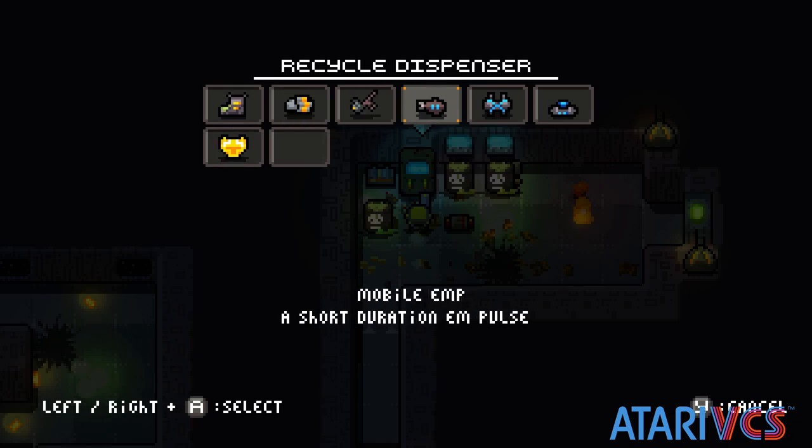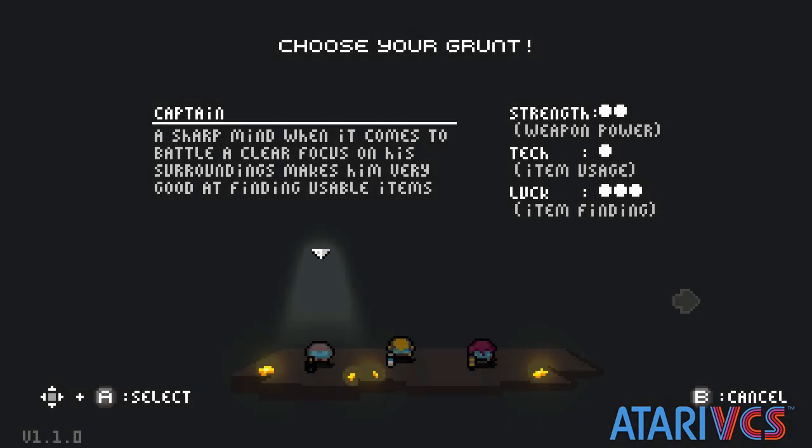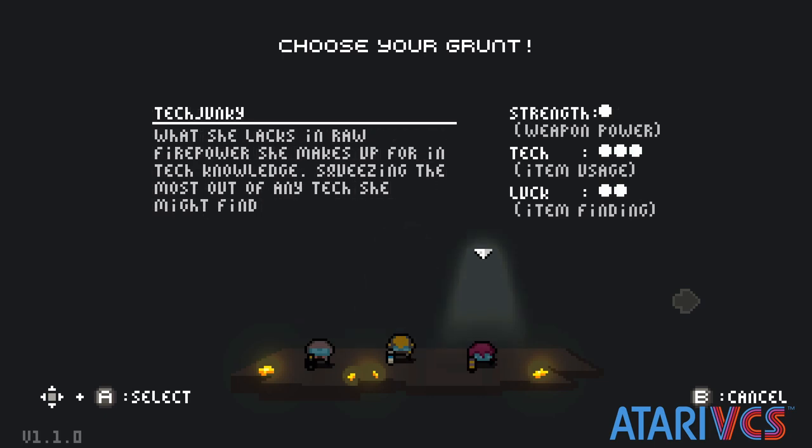There are three classes to choose from, and each class has an alternate costume, presumably unlocked by completing the game with that class. The classes offer a mix of strength, item effectiveness, and ability to find items, and all three classes seemed fun.